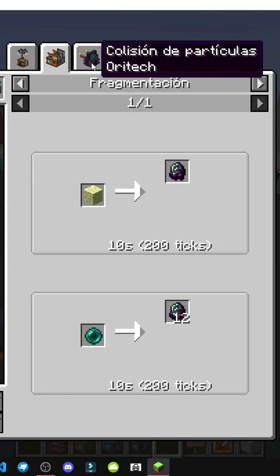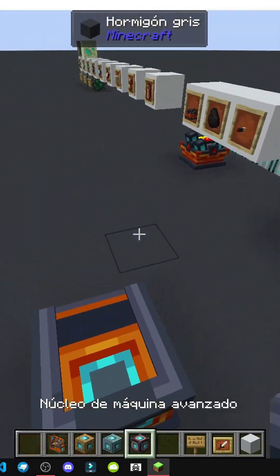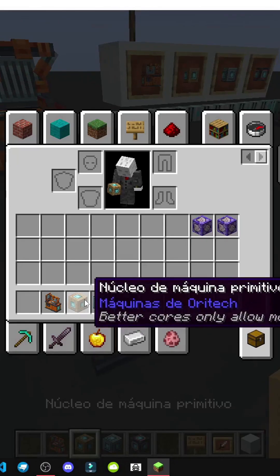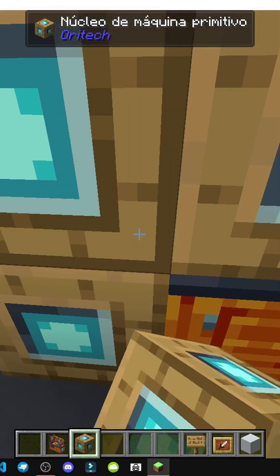For instance, in fragmentation we can create a particle collision or pulverize an enderpearl. The enderic compound isn't really that complicated to obtain. So basically, the cores we use determine how effective or efficient the tool will be. I've used the primitive core for all tools and honestly, they work great.